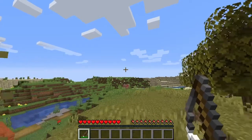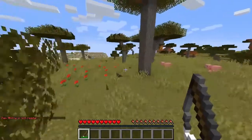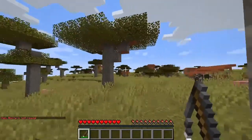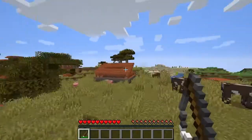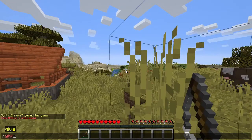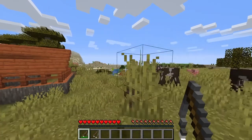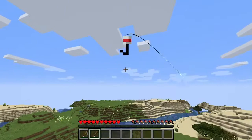It does have a custom name and custom lore, and there is a cooldown. However, the cooldown and the strength of how far you want the grappling hook to pull you can be modified. So I'm just going to show you the different types of grappling hooks. If you type in grappling hooks plus and give yourself another grappling hook, you can actually use it continuously.